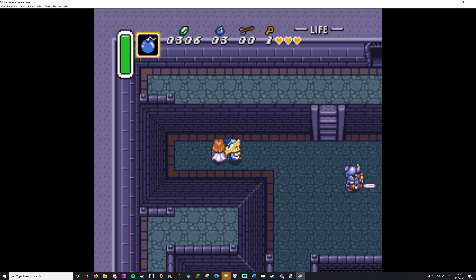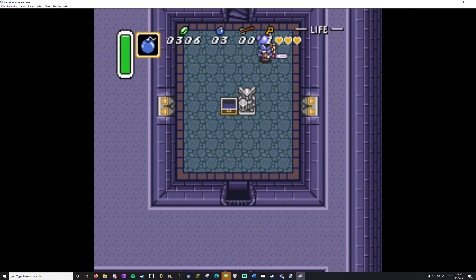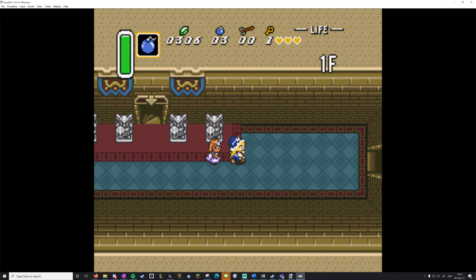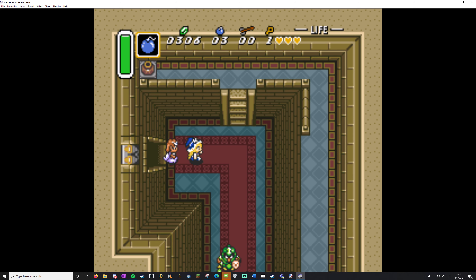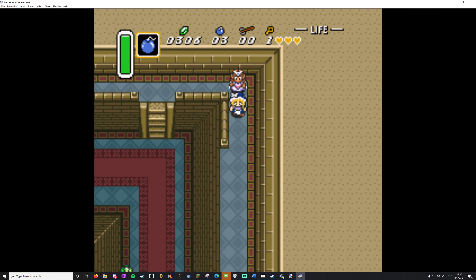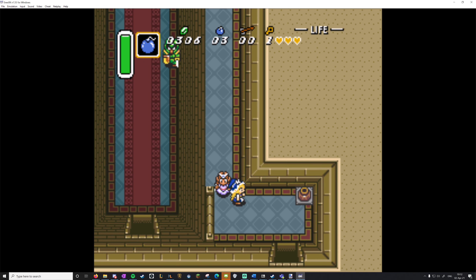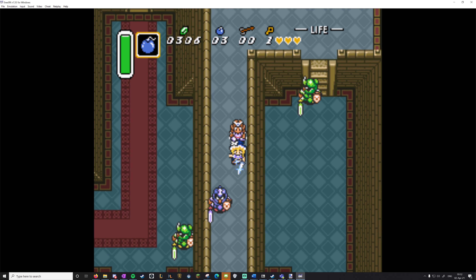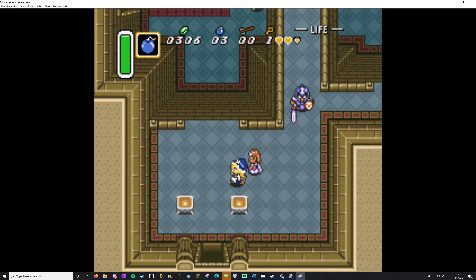I want to make sure to let people know: these are all of the open world checks that you can get right off the bat. If I get the golden gloves and/or the hammer and a moon pearl, then I will also be showing off all of the dark world open chests that you can grab. I'll only be doing the open world stuff.